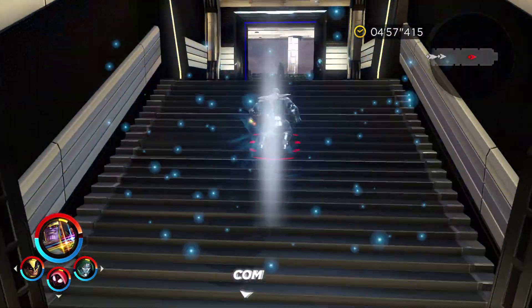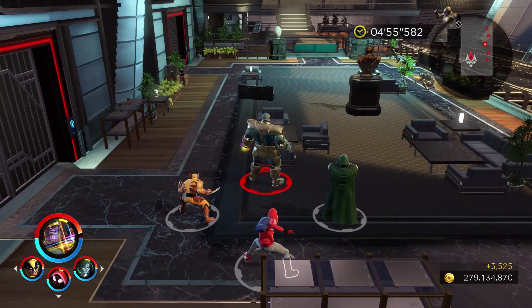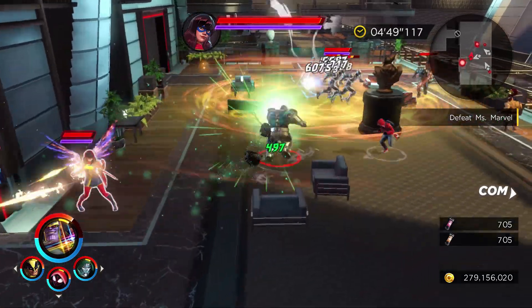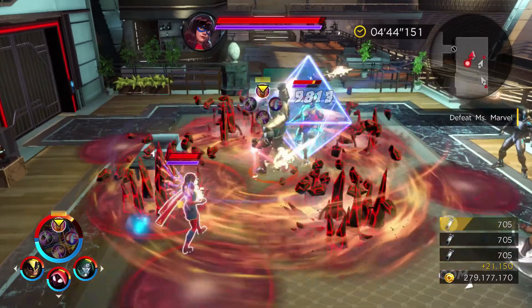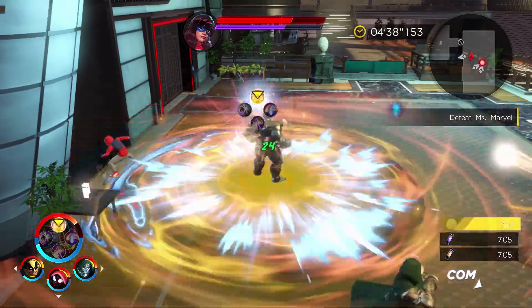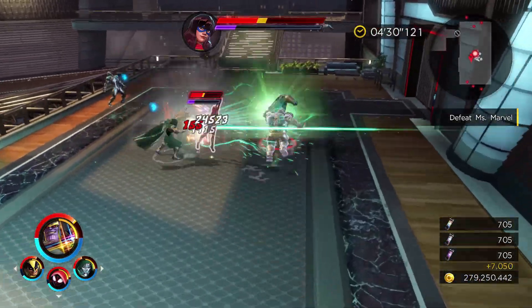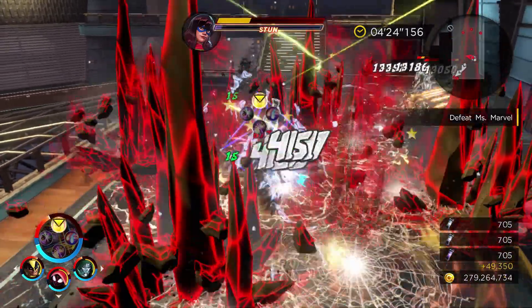The only real difference to this section is that in addition to the Ultron Sentry Bots coming in, we also have the Phoenix Force imbued Kamala Khan, Ms. Marvel, sitting here that we need to take on as well. You do need to be cautious because every member of your team will deal increased damage, but that also means every member of the opposing team will deal that increased damage as well. So be very cautious especially with Kamala Khan and Ms. Marvel — she has long extending arms that strike out in very large areas, so she can be very tricky if you are not careful.